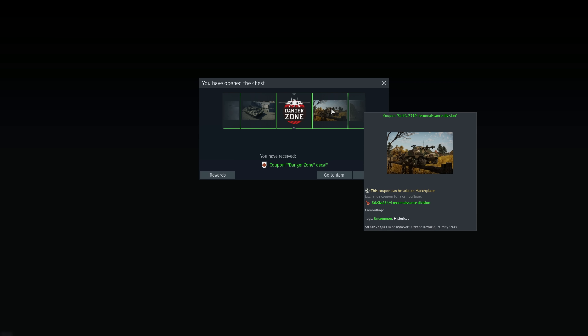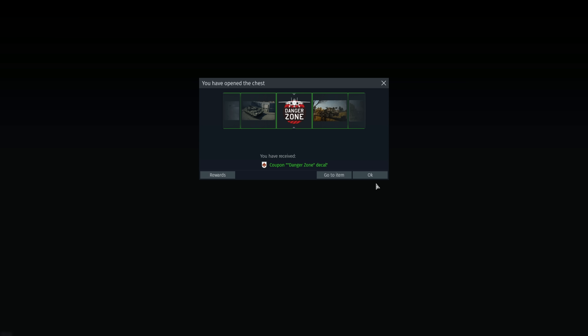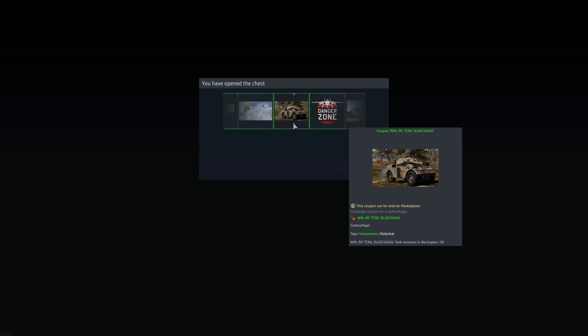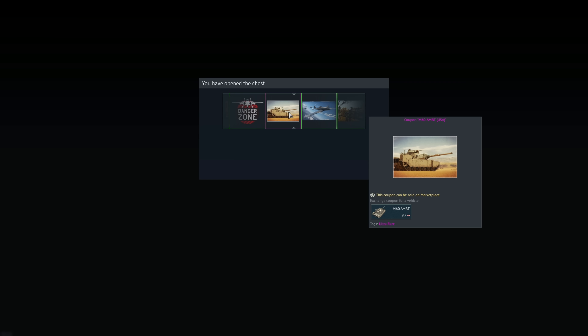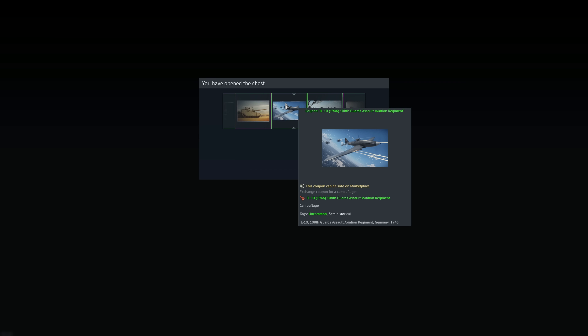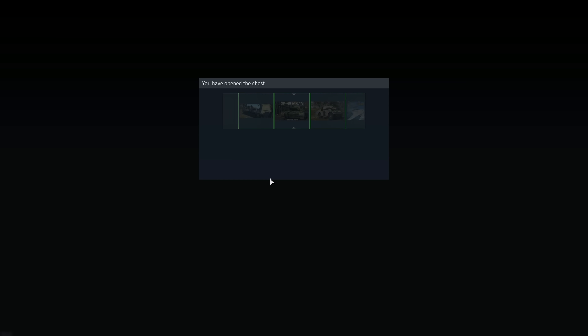The Sd.Kfz. 234/4 skin is funny because almost no one owns that vehicle — it used to sell for $1,500–$2,000 on the marketplace. I missed unlocking it during a hiatus from War Thunder. The M60 MBT skin would also be incredible to get. I really doubt I'll get it, but there are probably still players who have the Puma from naturally unlocking it.